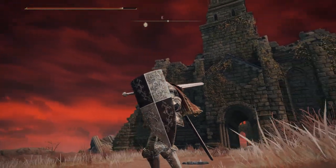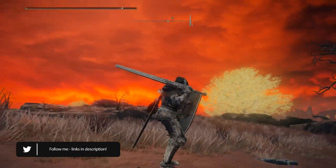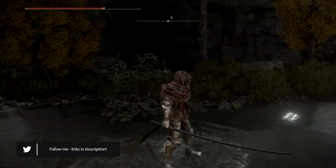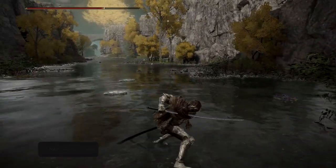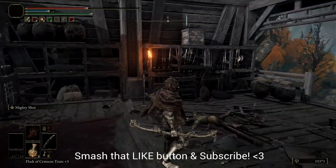Welcome to the video. Today we're going to go over the location for the Banished Knight armor set, the Nagakiba katana - it's a long boy - and where to get your hands on a compound bow.